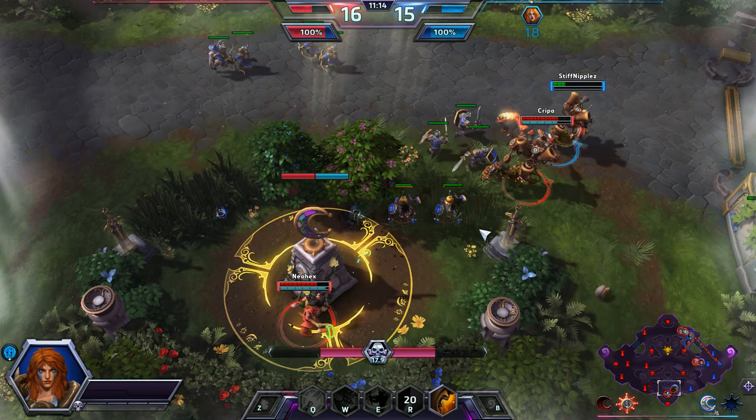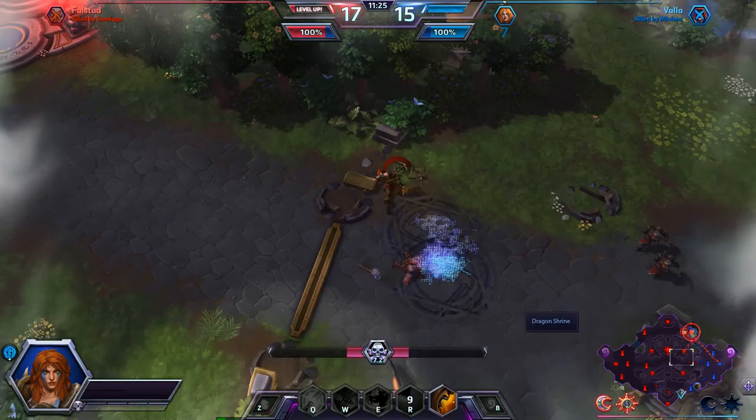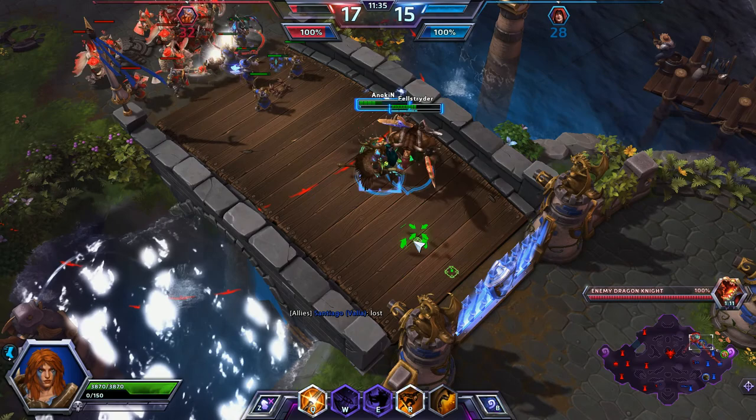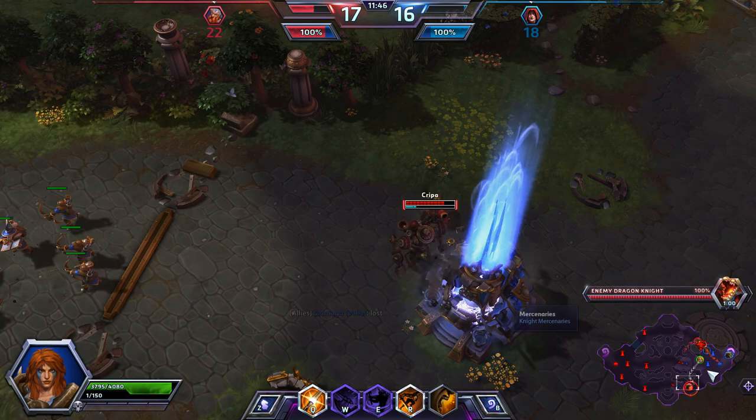Falstad does barrel roll out of that Reign of Vengeance. Valla is trying to take him down, going all in — just barely a trade. Malfurion is going to go down here, as Tranquility is keeping him alive. ETC is up there. Valla is saying lost. The enemy Dragon Knight is coming — looks like they're going to bring him up top with this big push. Gazlowe is on the bottom. I'm going to go with gaining more movement speed. I'm going to try and stop what Gazlowe has going on down here.